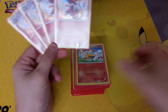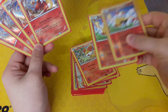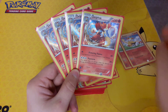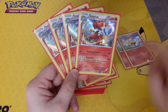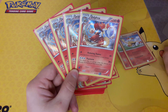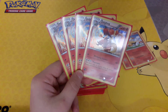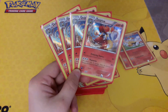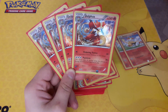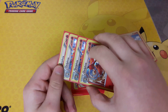I play 4 Delphox and 2 Braixen. Delphox has the attack Psystorm, which is what we're focusing on in this deck. Psystorm does 20 times the amount of energy attached to all Pokemon in play. This is a very, very powerful attack, especially against Pokemon like Mega Mewtwo and Mega Rayquaza.